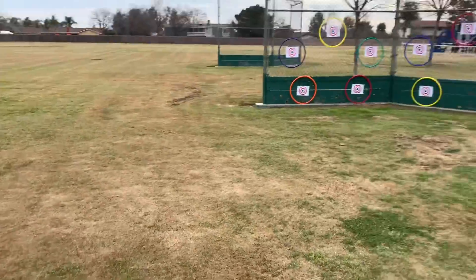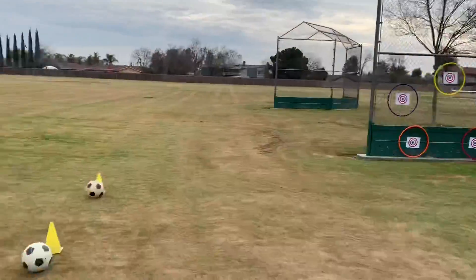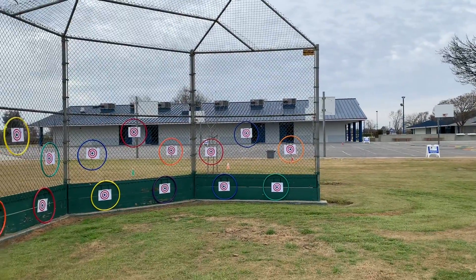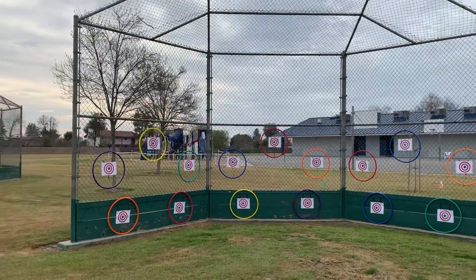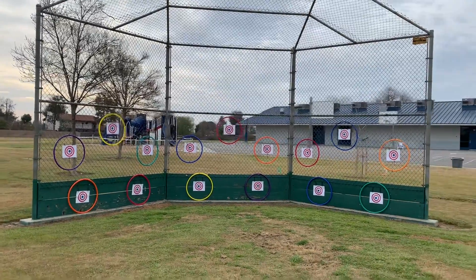If you're at the two middle cones, you aim for the middle targets in the middle section. If you're at the two far cones behind those lines, you try to hit the targets directly across from you. If you hit any target you get points — five points for hitting the actual target, three points for hitting the hula hoop around it.